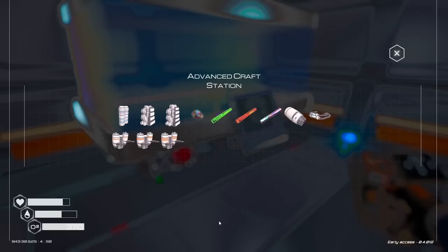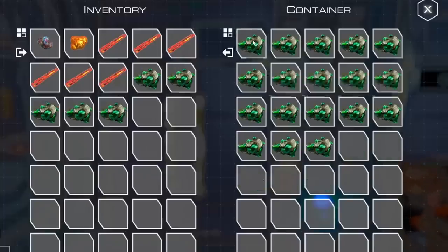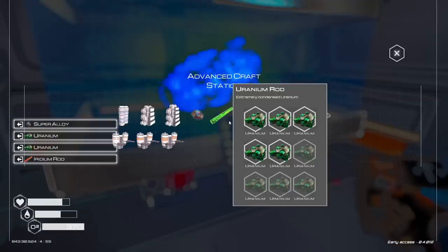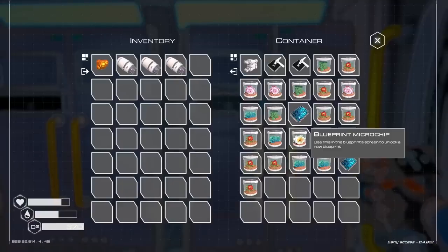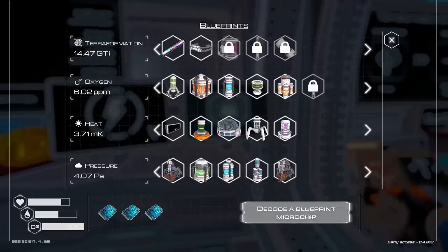Now, if you're wondering why I need all that iridium, it's to make these rocket engines. Thankfully, I have a few pieces of uranium left and a whole buttload of super alloy, so I can start crafting up some rocket engines. I also forgot one thing — that I might be able to use these blueprints to see if there's anything new in the game to unlock. So let's try that out.